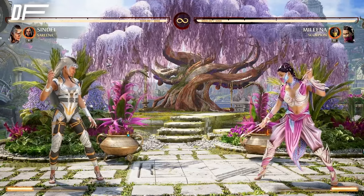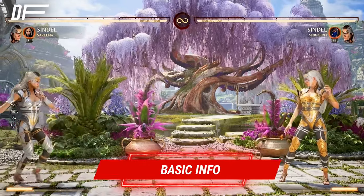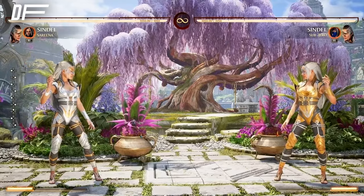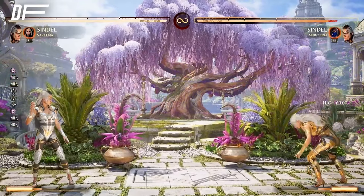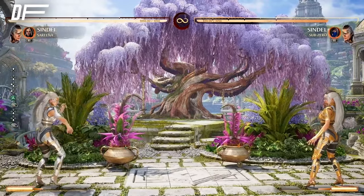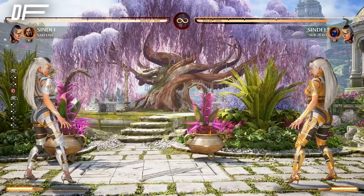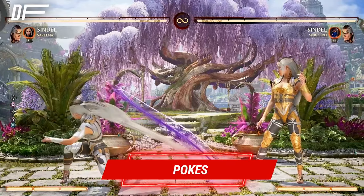Sindel's basics and main game plan: she is a zoner and aggressive type of character, very different compared to her MK11 version. Her job is to zone with low, high, and air fireball to get the opponent to come to her, and that's where she becomes aggressive with her levitate cancel, punishing with forward one and forward four. Then when they're down, you can either continue being aggressive or back away for more zoning.